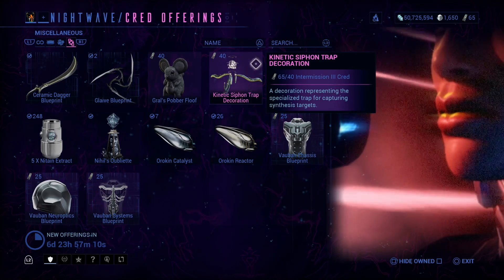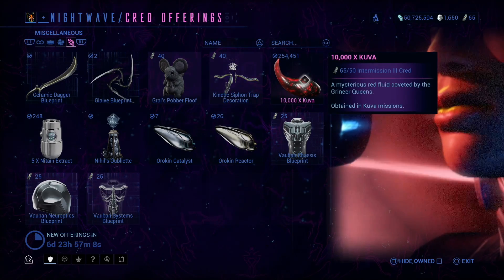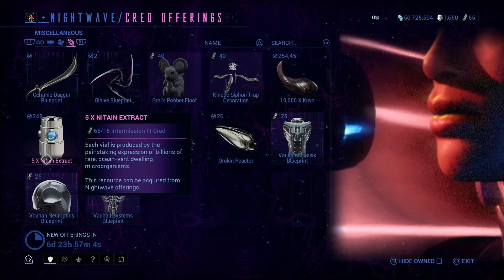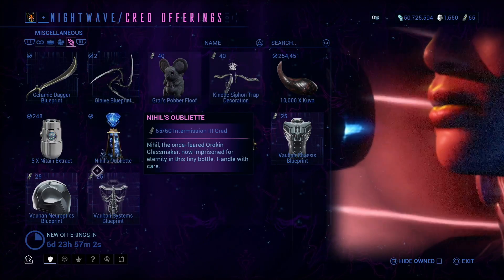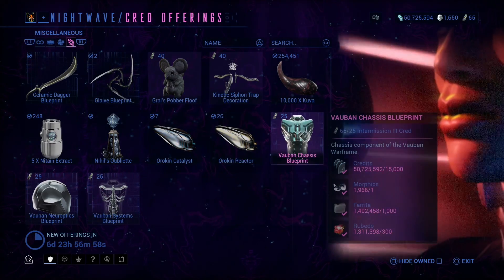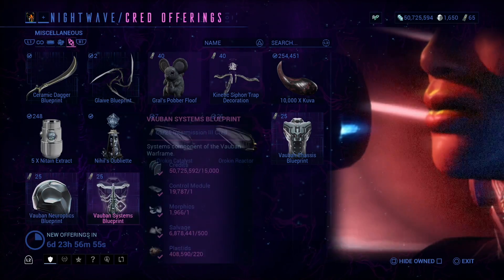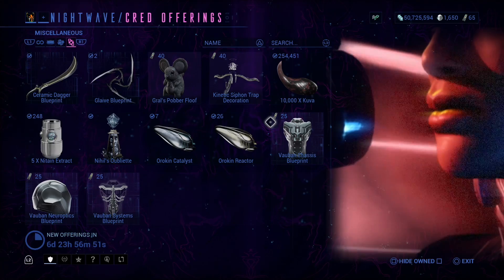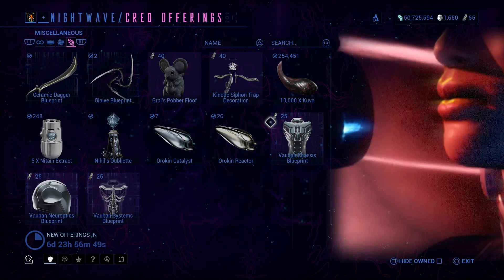For the miscellaneous options we have Ceramic Dagger, Glaive, a floof, Kinetic Siphon Trap decoration, 10,000 Kuva, 519 Exodia Arcane, the usual stuff — plus a Kuva Catalyst, Reactor, and the Vulkan items.